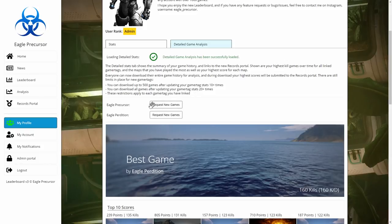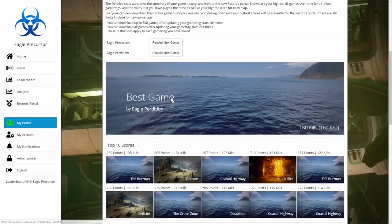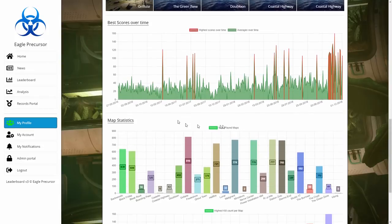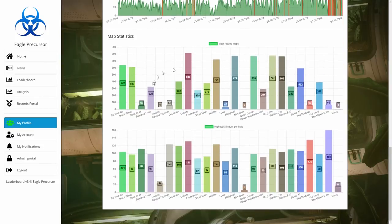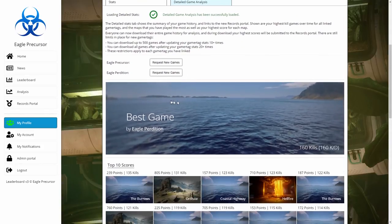Detailed game analysis allows you to download games for your gamertags. If you've updated your stats over 20 times you can download all of your games; if you've only updated 10 times you can only download 500 games. In my case downloading my entire game history shows my best games — 160 kills — my top 10 scores, best scores over time, and map statistics.